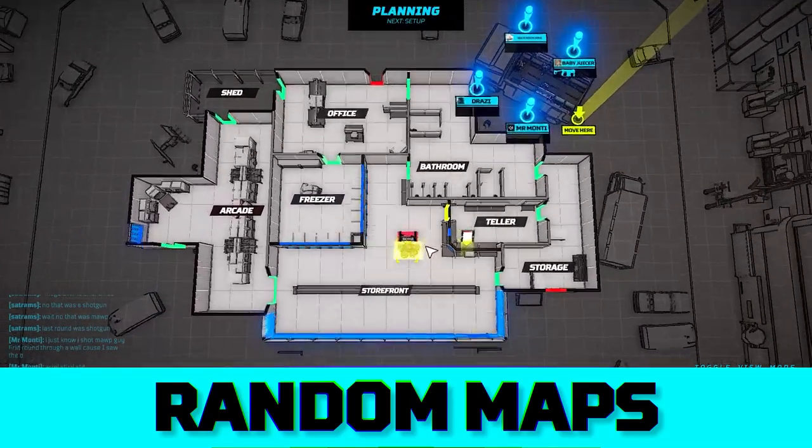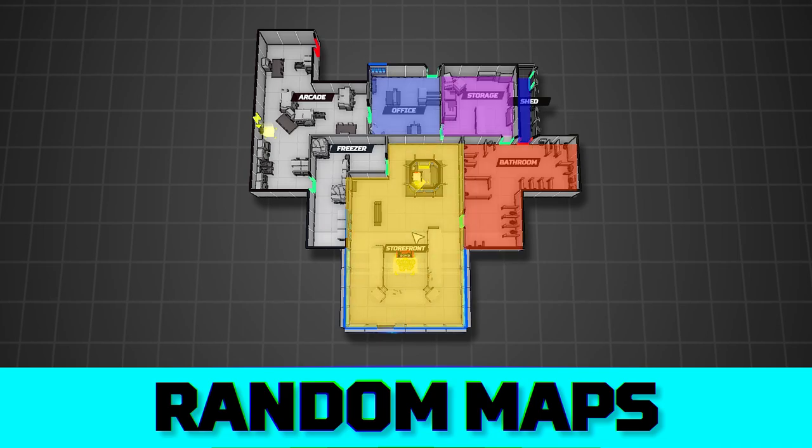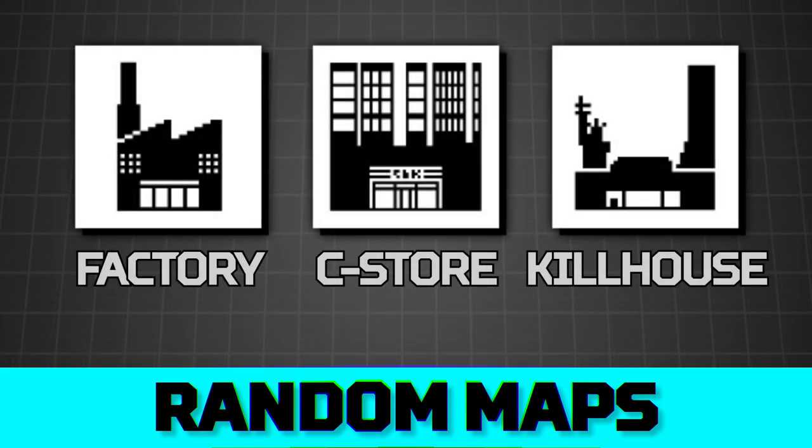Each map is based on a tileset. Here's convenience store as an example. Convenience store has thick concrete walls, a wide open storefront area, and lots of smaller rooms surrounding it. How these are arranged — their sizes, their placement of doorways — is all part of the procedural map generation. Learn the tilesets, not the maps.